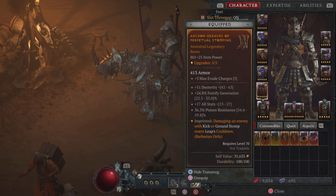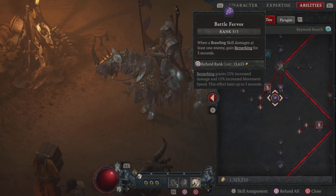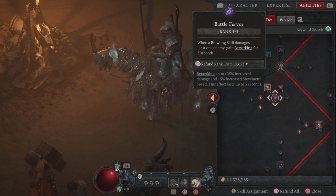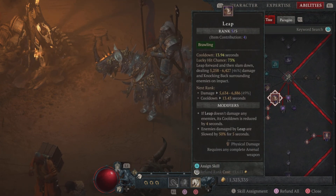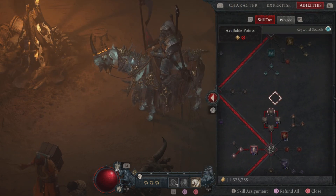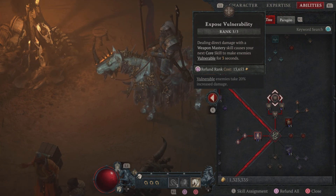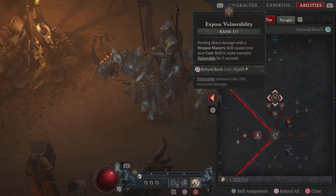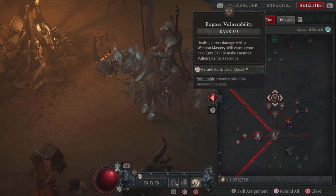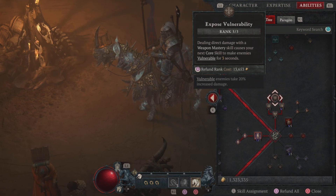So let's now talk about how the leap reset on this build is very important. As you know, you gain berserking whenever you do a brawling skill. Basically, every time you leap and hit the enemy, you get 3 seconds of berserking time. Then before the 3 seconds end, you just stomp and then it will reset your leap. Also, when your deathbow hits an enemy, it gives you another 3 seconds of berserking time, as well as your next core skill will make enemies vulnerable. With this mechanic, basically your berserk will be 100% uptime, which will be shown in the next clip.